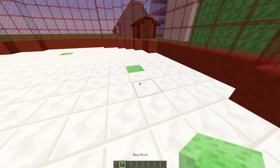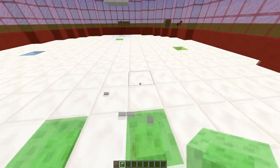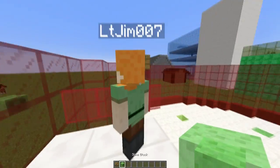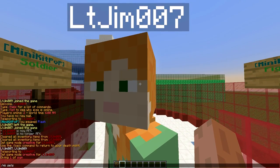You can also have launch pads in the form of slime blocks, so if you place them down you can fly about the map, which is really cool. You can also create join and leave signs and kit signs. First of all, we are going to set the spawn by doing mk set spawn.